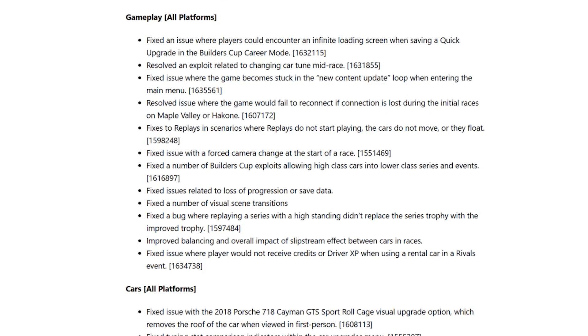Resolved an exploit related to changing car tune mid-race — I believe that was what caused the money glitch in the game. Fixed an issue where the car becomes stuck in the new content update loop when entering from the main menu. Resolved an issue where the game would fail to reconnect if connection is lost during the initial races on Maple Valley or Hakone. Fixes to replays in scenarios where replays do not start playing, cars do not move, or they float. Fixed an issue with a forced camera change at the start of the race.